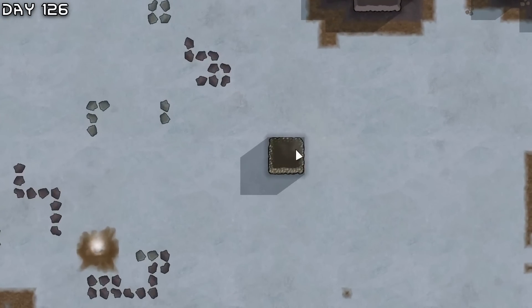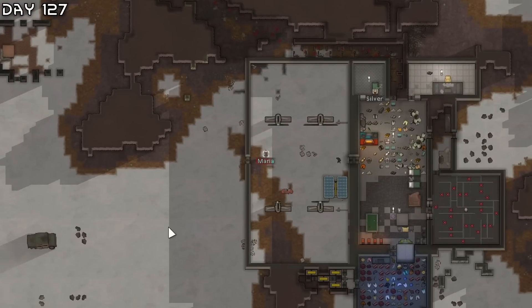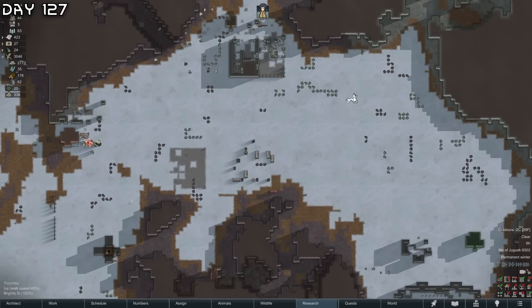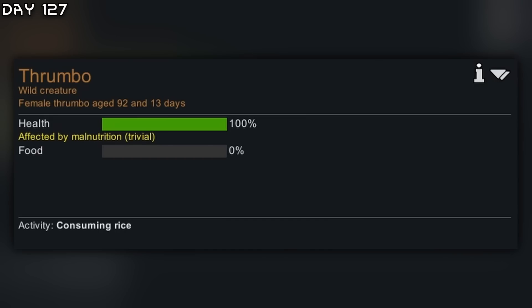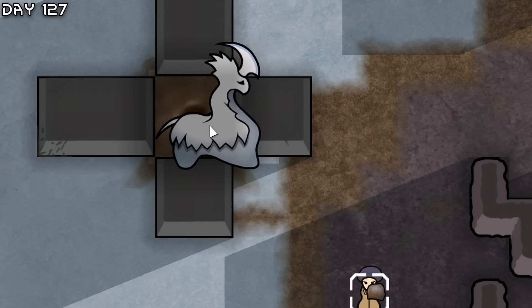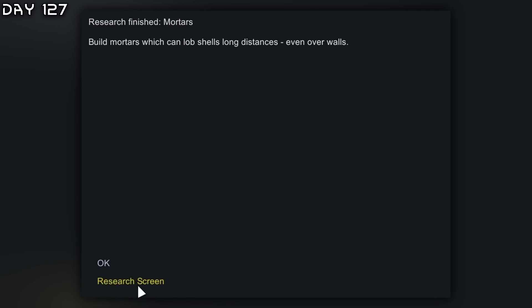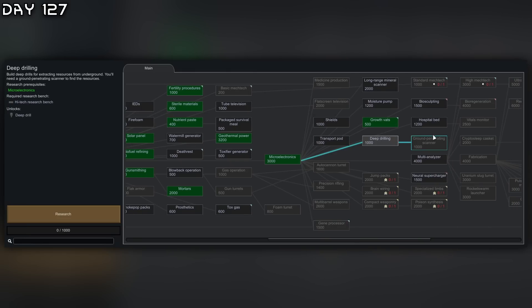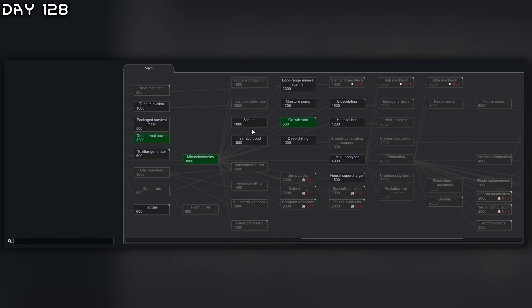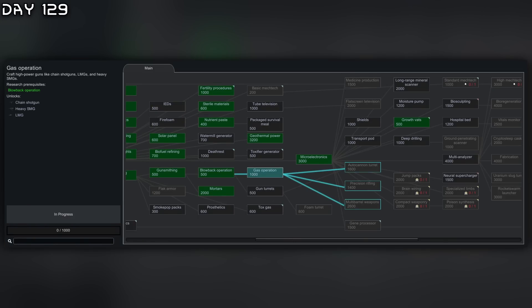Groups of visitors to trade. Silver meteorite from Randy. Thrombos are moving out of the map — looks like we're too late. Transport crash from the empire. One thrombo right here is starving from malnutrition — it's going for the rice. It is going to die now. Well that was quite something. Got mortars done. Researching auto doors, deep drilling, and ground penetrating scanner. Going for shields, blowback operation, trying to get assault rifles.